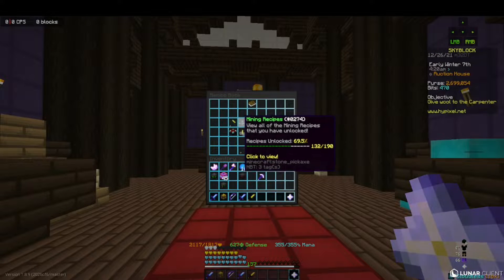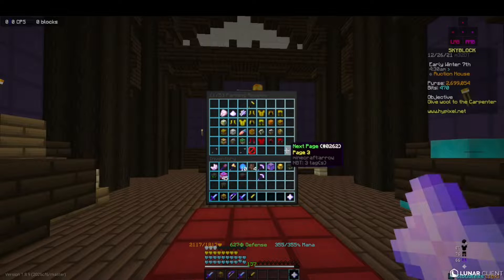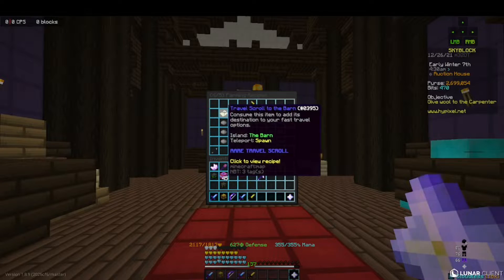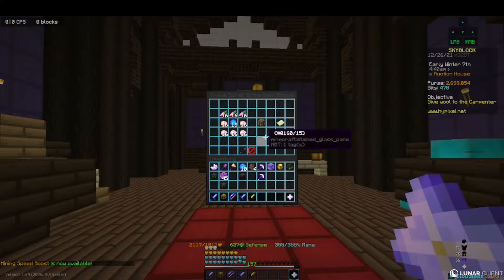Then you're going to go into farming recipes and go to page four. There should be this Travel Scroll to the Barn — click to view recipe. You're going to need a stack and 16 of these.